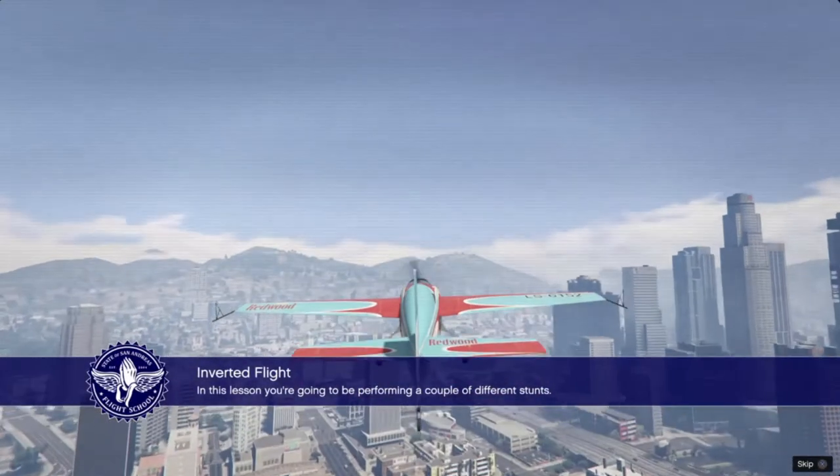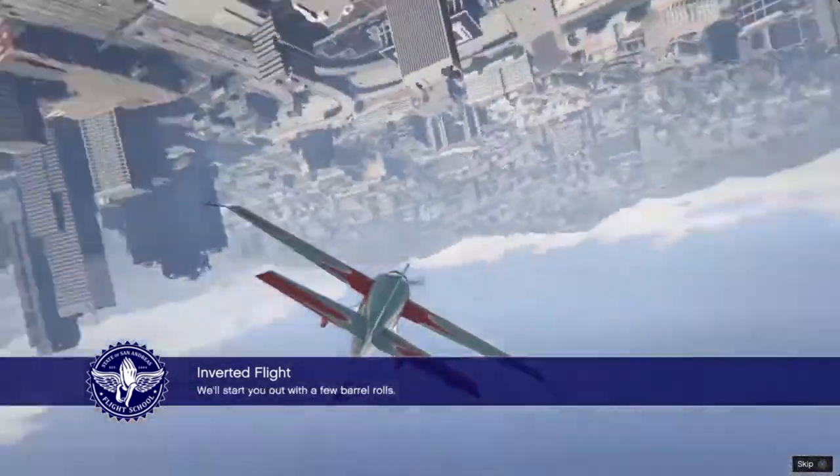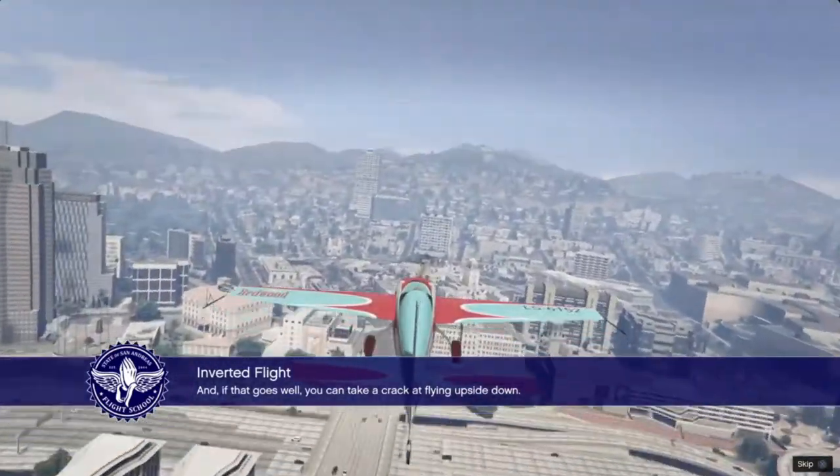In this lesson, you're going to be performing a couple of different stunts! We'll start you out with a few barrel rolls. And if that goes well, you can take a crack at flying upside down!